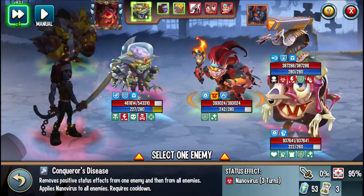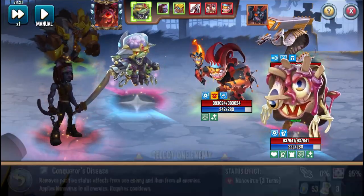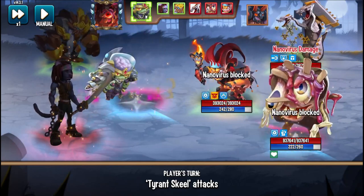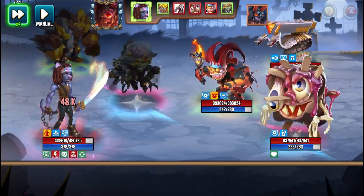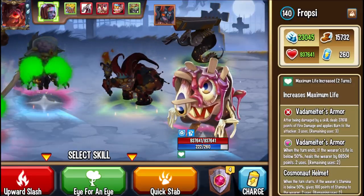The first skill we want to go is Conqueror's Disease. Let's slow this down and attack Fropsy. Check this out — we cleanse, and we cleanse from everyone else, and we apply that nanovirus to a monster that has torture immunity, unfortunately. But there we go — that's essentially it. You cleanse everything.